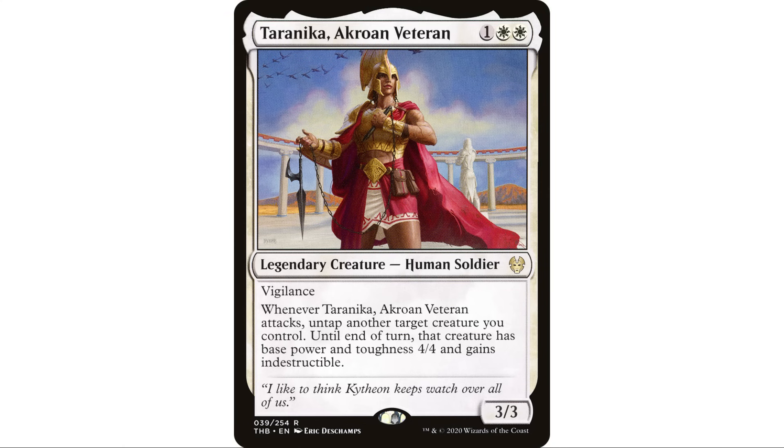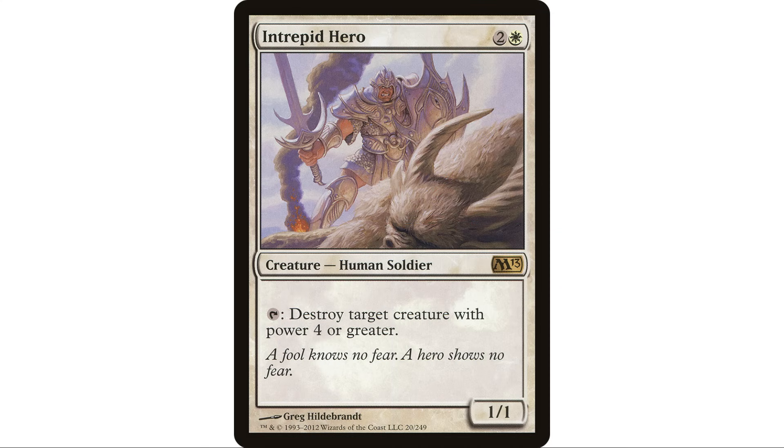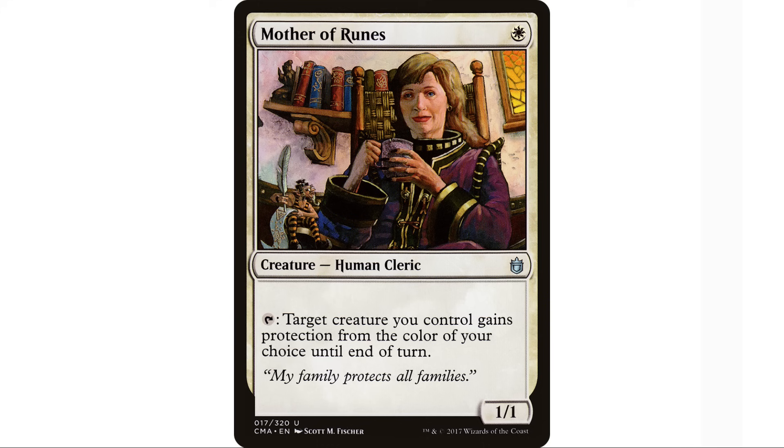The untap part is really interesting too — the fact that Taranika turns creatures into four fours with indestructible and also untaps them. We don't need to attack with the untapped creature. We can throw Intrepid Hero in the deck: two and a white, human soldier, one one, tap to destroy target creature with power four or greater. We have Intrepid Hero in play, destroy one of their big creatures, attack with Taranika, untap our Intrepid Hero, and use it again on the same turn.